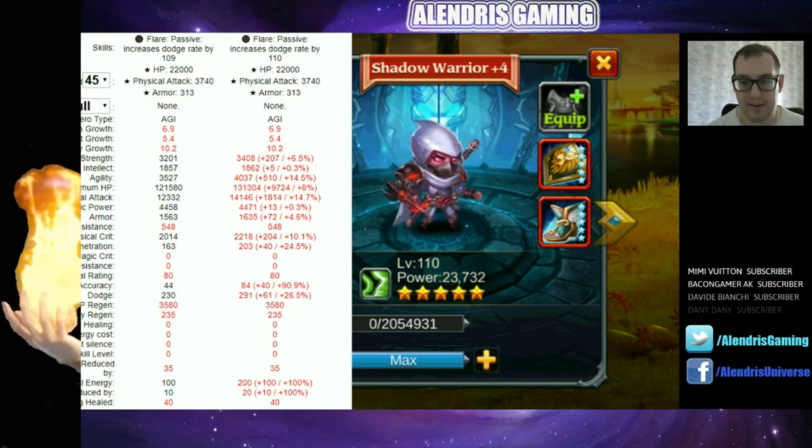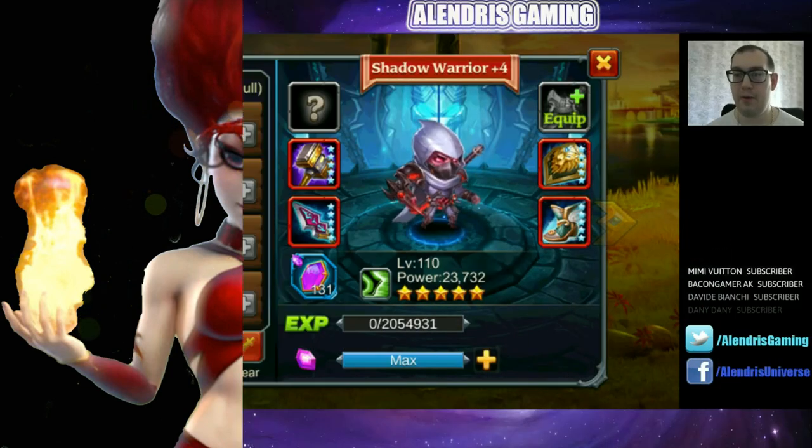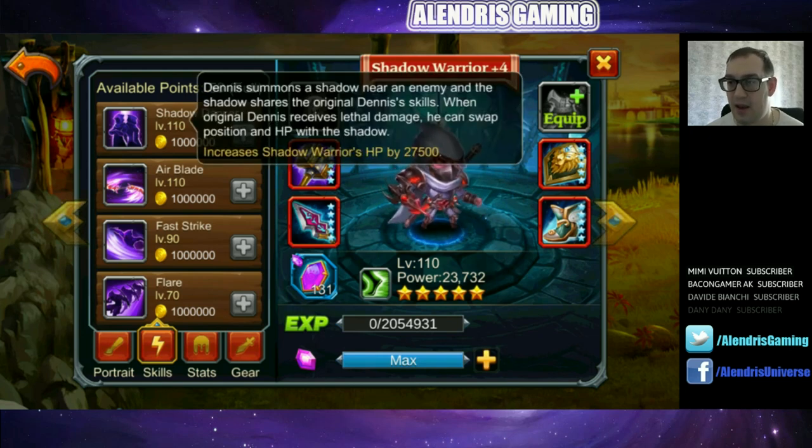Now we'll check his skills — I'll discover them at the same time as you. The ultimate skill is Shadow Dancer: Dennis summons a shadow near an enemy and the shadow shares the original Dennis' skills. When the original Dennis receives lethal damage, he can swap position and HP with the shadow. This also increases Shadow Warrior's HP by 27,500.